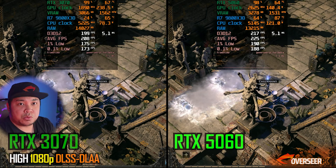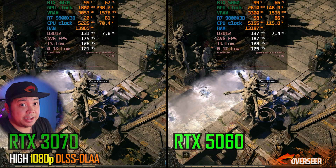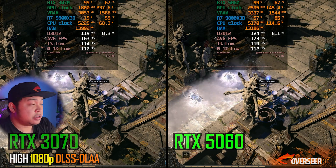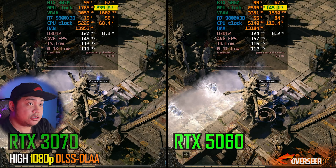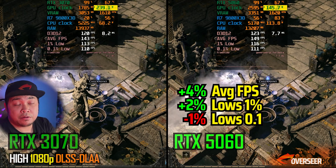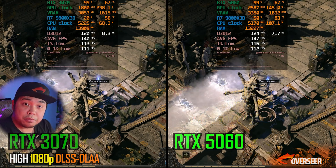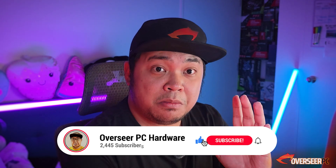Path of Exile 2 — they're very close to each other with DLAA enabled. Very similar, not much difference here. One thing to note is that the 5060 is now pushing up to 145 watts of GPU power compared to the previous games.